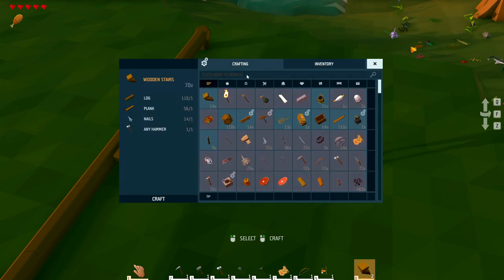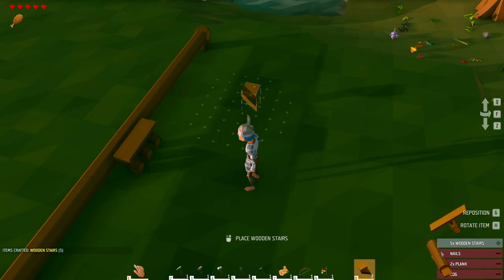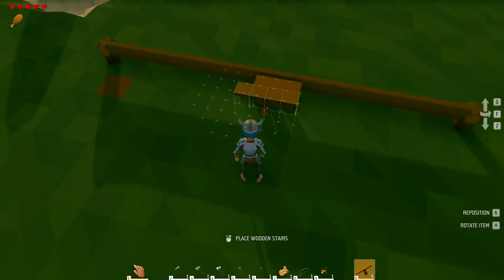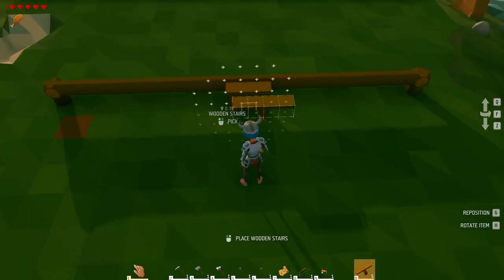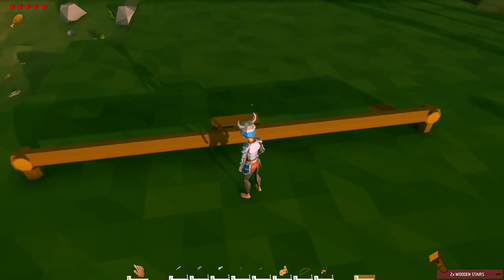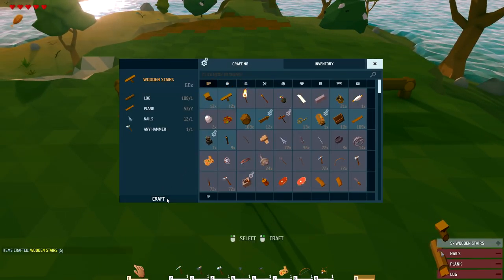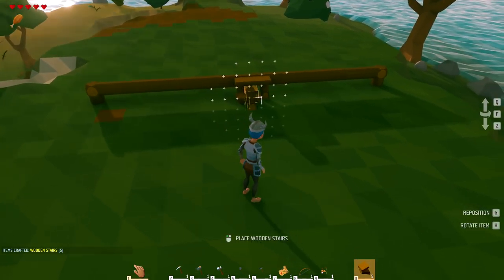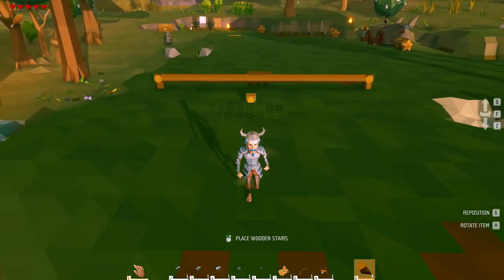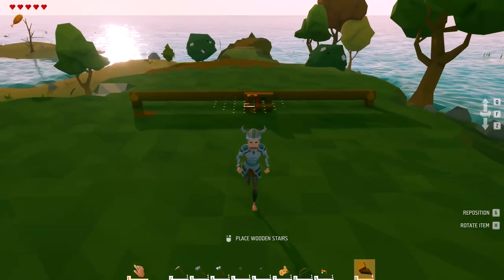I'll just make one and see. Oh there we go — that's like a wide step. All I have to do is that. I'm not gonna use those right now, might use them for something later. Let me craft one more — that gives me five. Go Z down one. Check it out, I'm in the house. That does not look center — it really doesn't. Oh well, it's gonna be a weird looking house.